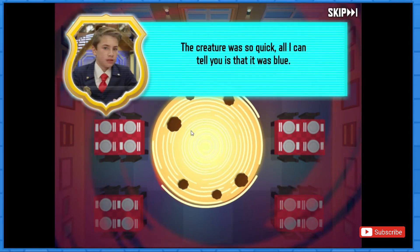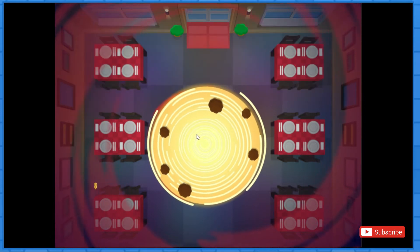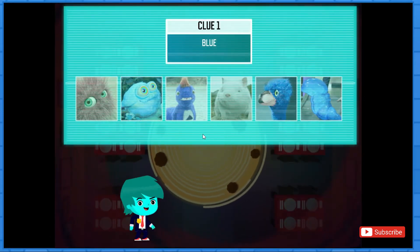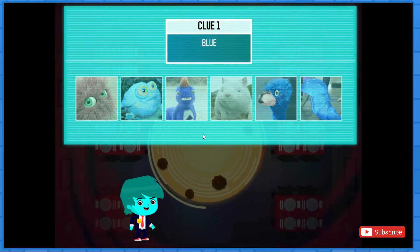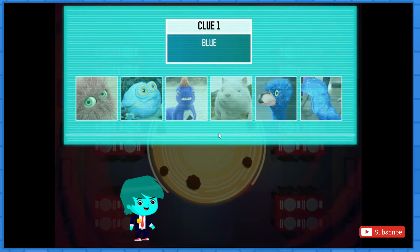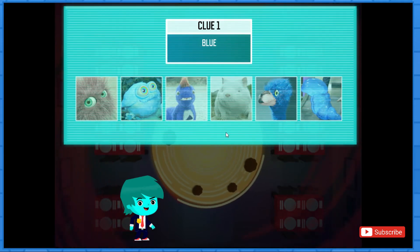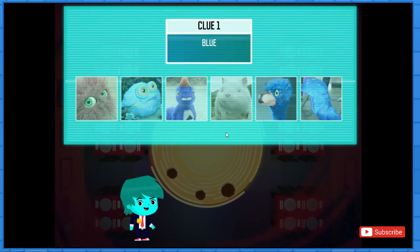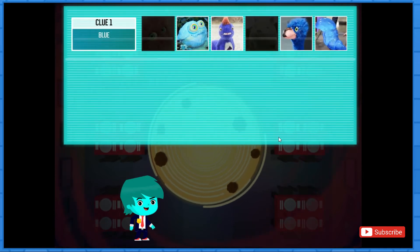The creature was so quick — all I can tell you is that it was blue. This is the chartinator gadget. Every time you get a clue, put it in this chart. When you have all three clues, you'll solve the case. Here are people who could have caused the oddness. Pick all the creatures that are blue. Good work, Agent!